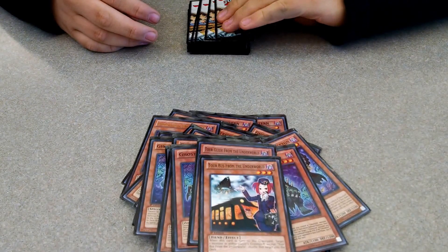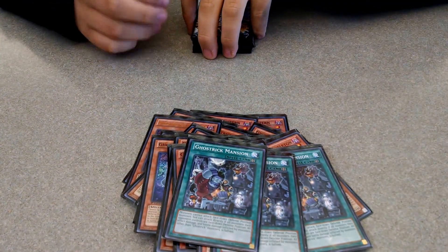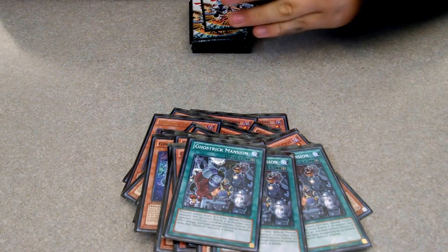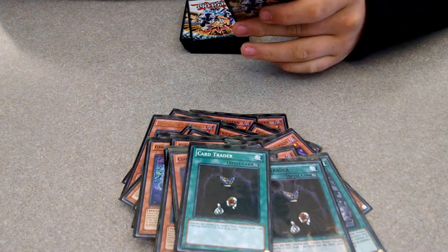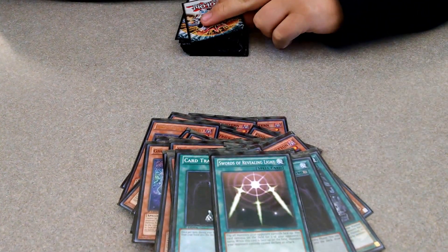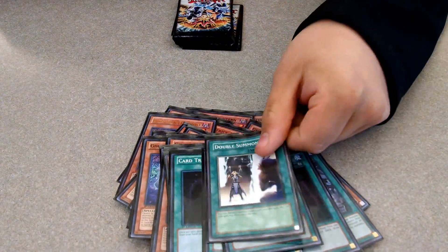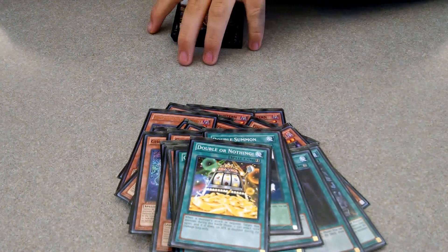Moving on to spells. We have my Field Spell, Ghost Trick Mansion, that I run three of because you gotta have that. Ghost Trick Trick. Card Trader. Swords of Revealing Light. Overpowering Eye. Double Summon. And Double or Nothing.